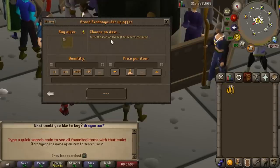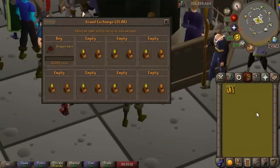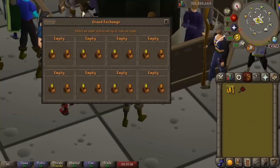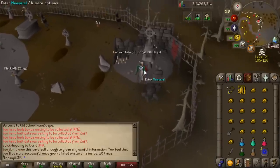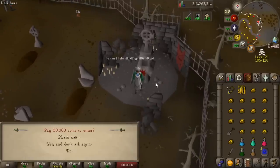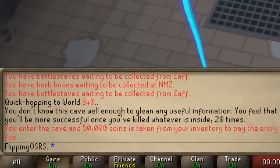The first major item we need to buy is the weapon — and like I mentioned, we're going to pick up the dragon mace. The dragon mace now has the same attack speed as a scimitar but uses crush. Calvarion and Vedion are very weak to crush, so this is definitely going to be our best starting weapon. We want to be very cost effective here — one thing to keep in mind is it costs 50,000 to go into the pit for the first time.